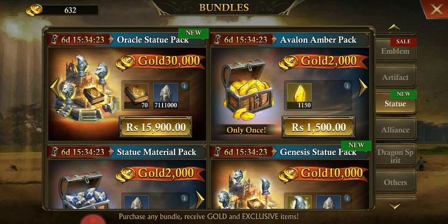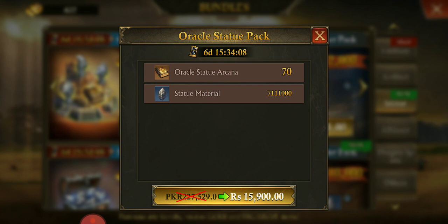For level one you will be receiving 30,000 gold. For level two VIP rewards you will be receiving 60,000 gold. And for the maximum level, VIP level three, you guys will be receiving 19,000 gold coins, 210 Oracle Statue Arcana, and 22 million of the statue material. So this is the reward you guys will be receiving.